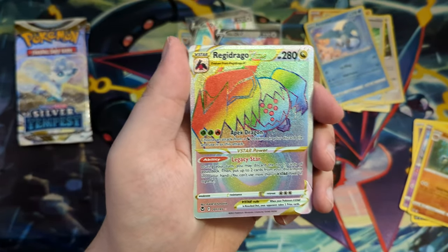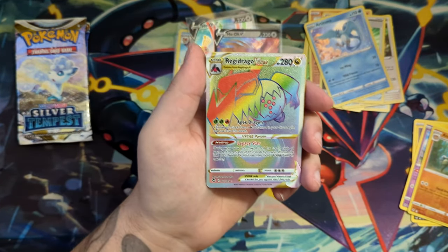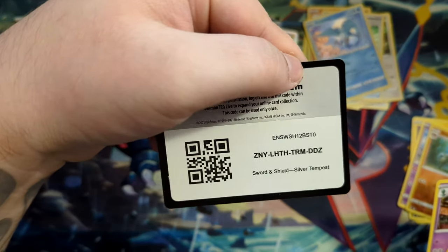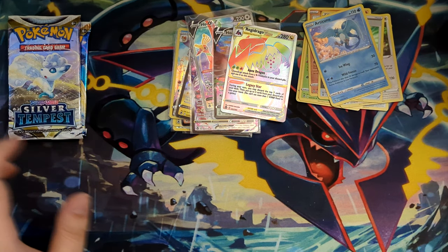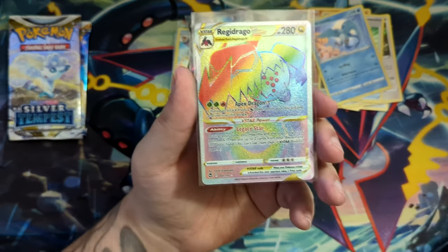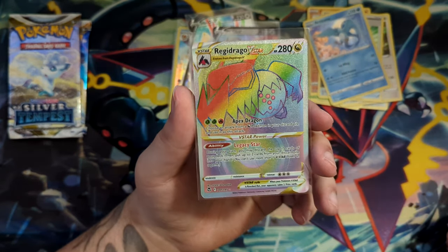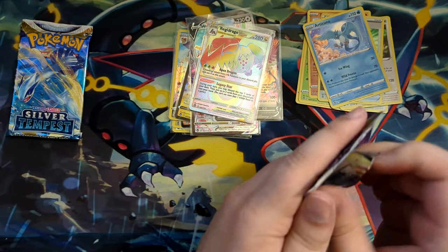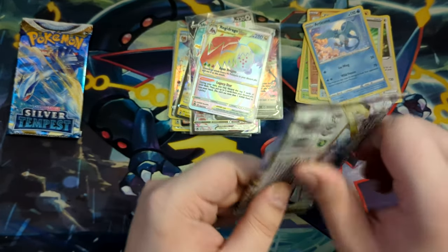Oh my god! Okay! We've pulled the Regidraco — Rainbow Rare Regidraco V-Star! Holy moly! Nice! We did get another pull in the end. We'll see if something else is hiding. But that's amazing! Rainbow Rare Regidraco V-Star — check this out. That's really, really cool. This might be my favorite pull now. That's really nice. That is sweet, sweet Rainbow Rare.